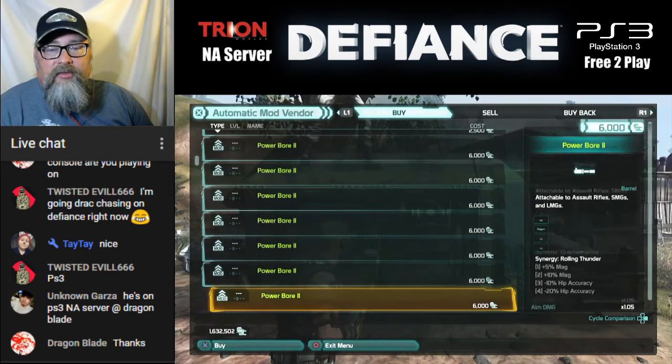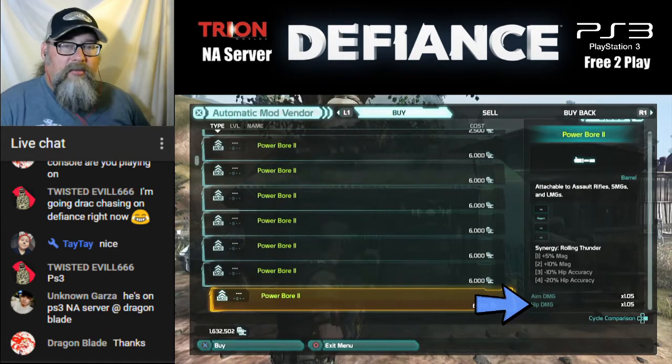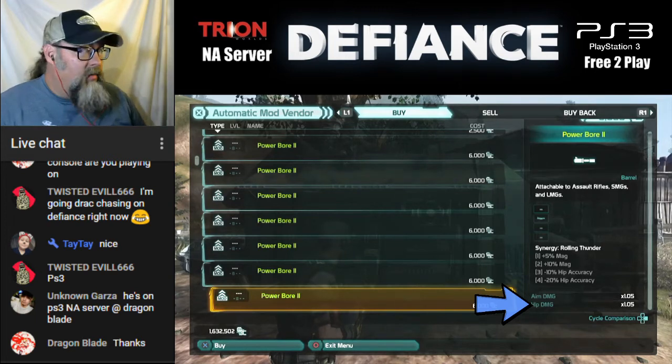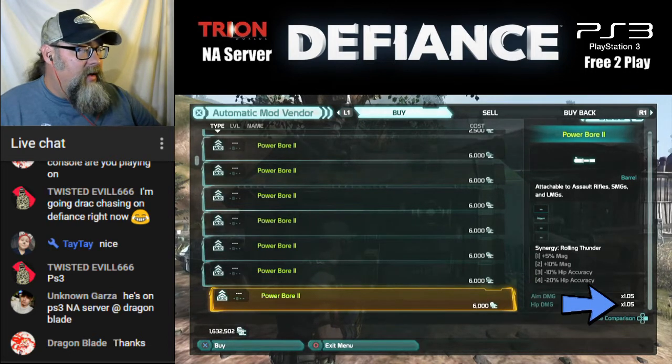The next one is the Power Bore. Notice here it says Aim Damage and Hip Damage. That means when you scope and when you are shooting just from the hip without pressing the aim button. This increases both of them — they each get a 5% increase.